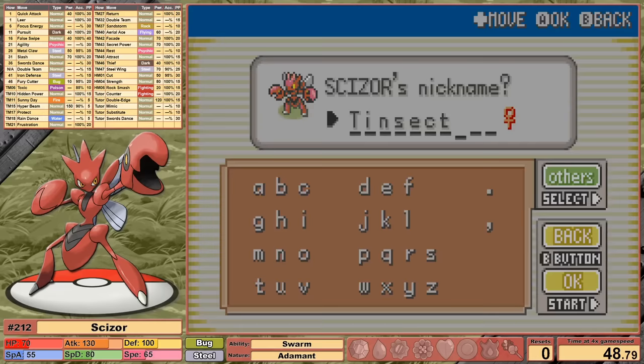Dragon Master Lance is next, where you can set up reasonably well against his lead Gyarados. We set up to plus 4 at the cost of 80 HP before taking him down. Aerodactyl outspeeds and hits Ancient Power, getting the Omni Boost — it isn't enough to save him though, as Metal Claw takes him out. Return, return, return handles his Ace Dragonite and two Dragonaires in the back. This was a really easy league, but we have one problem at the Champion — that Charizard.